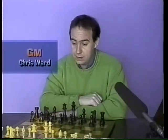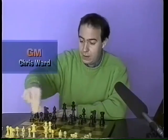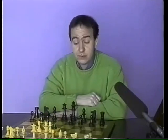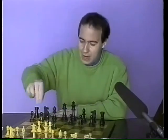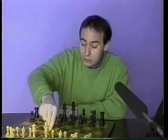1.d4 — it's a good move, it can't be faulted. So what are we going to do? Perhaps d5, c4, c6 — the Slav Defence — bolster it, block it all up, perhaps we can get a draw? No, we're not going to do that. We want to play the Benoni for thrills and spills.